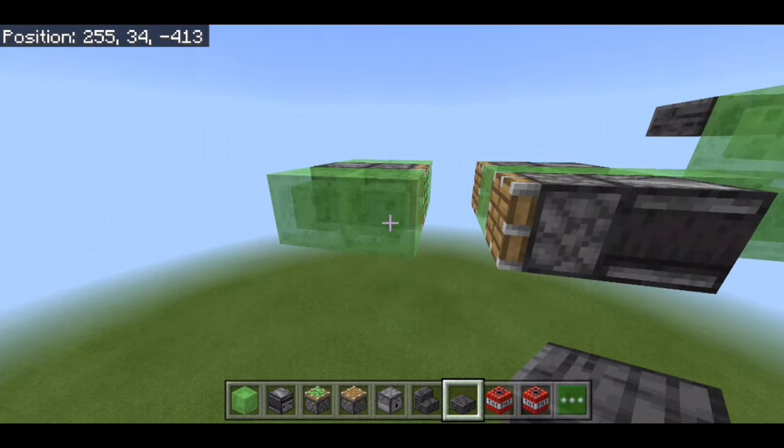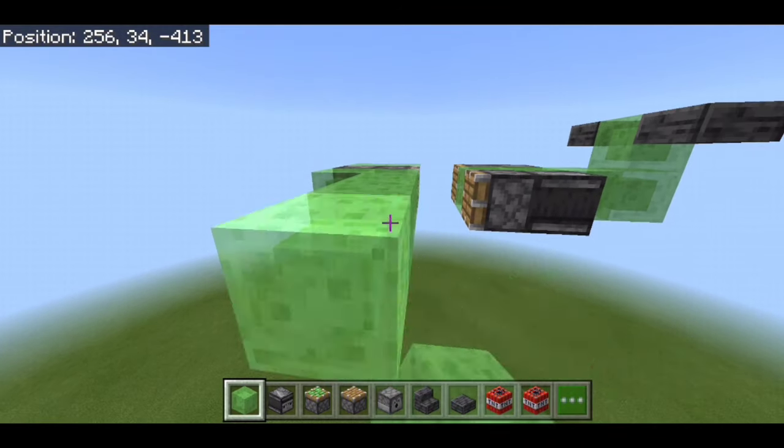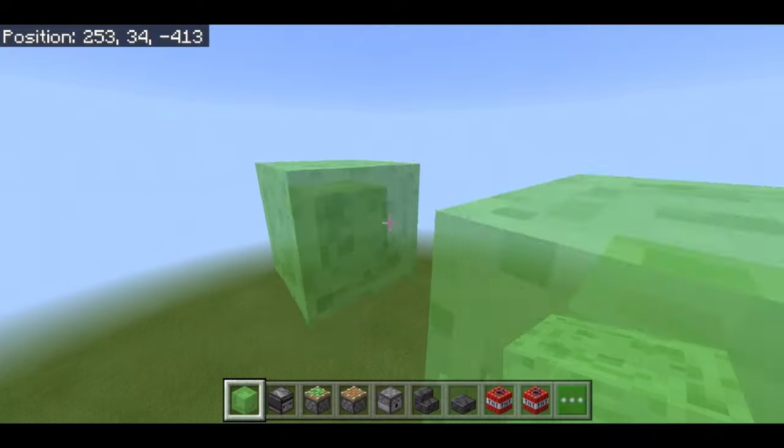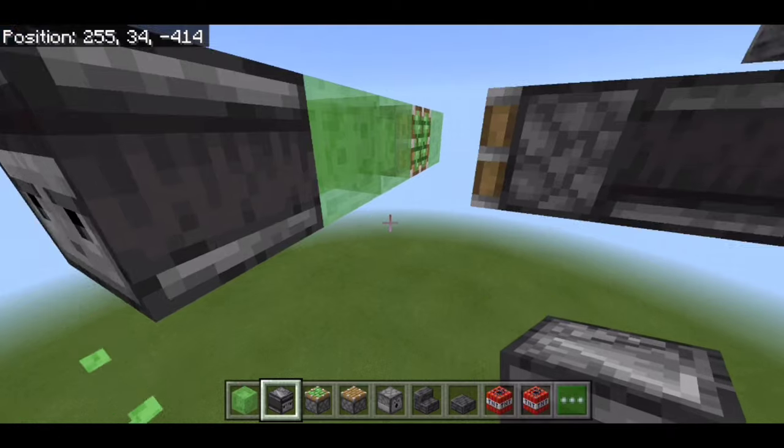After that we're going to go to the wings. We want to go to this slime block and go 3 slime blocks out: 1, 2, and 3. Destroy the middle one and we're going to have an observer pointing towards this slime block, and we can destroy this temporary one as well.